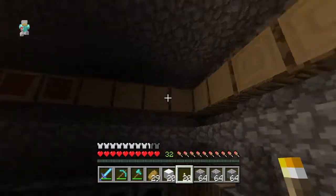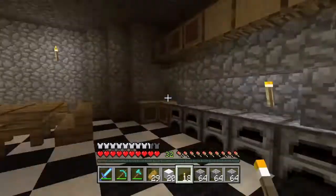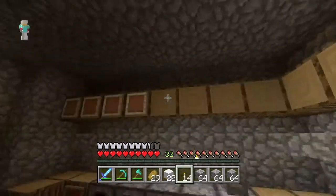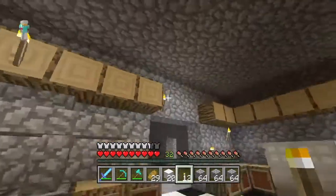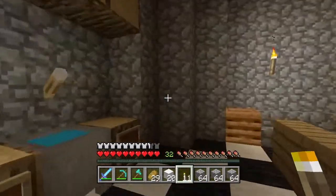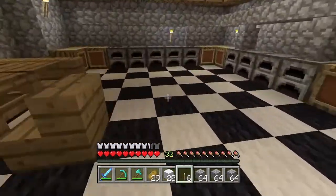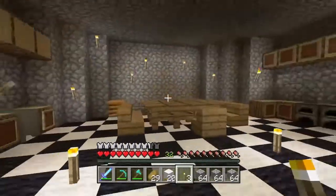I'm going to place some torches inside the kitchen and the rooms so mobs don't spawn here — like a creeper that blows up everything. I'll place torches everywhere, literally just everywhere, even on the floor. I think that should be lit enough, though they'll probably have to go away eventually.